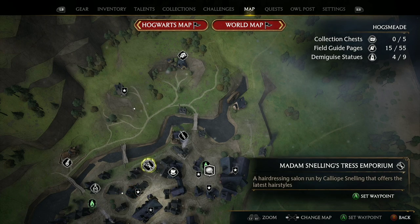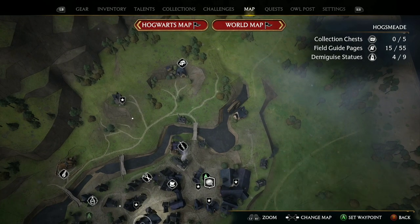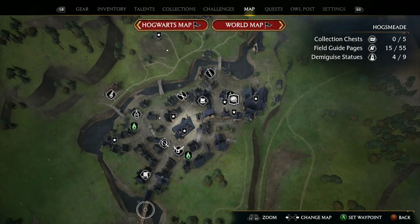If you've unlocked the Room of Requirement already, even better — you'll be able to spellcraft your own potion stations and potting tables, and you'll be able to grow even more.